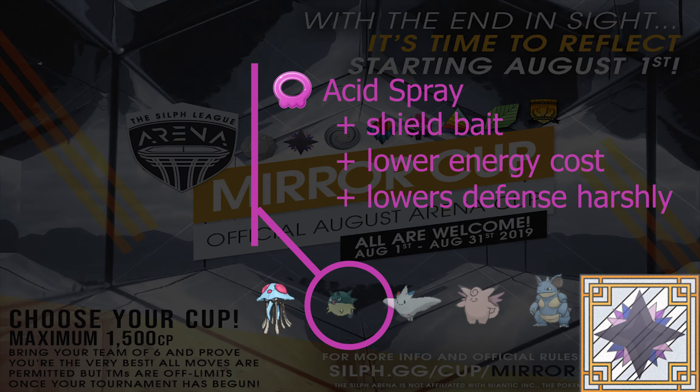Qwilfish also gained Acid Spray, and I could see Qwilfish actually using this move to great effect — maybe not as much as Tentacruel, but still pretty good. Muk got the move also, and Muk's going to be a big player in Twilight Cup, but I don't think he's going to want to use Acid Spray — I think he's fine continuing to use Sludge Bomb.